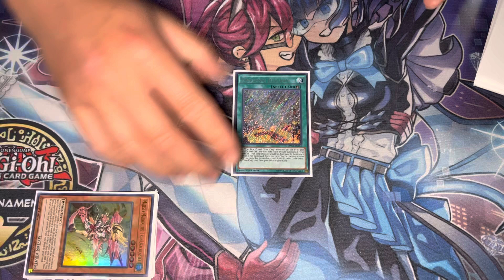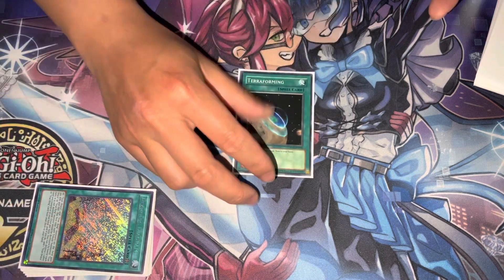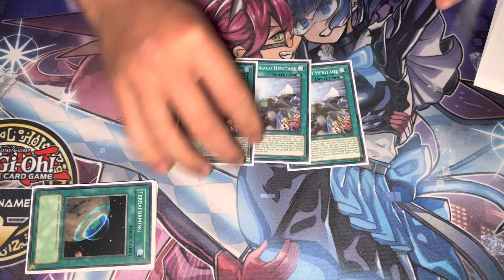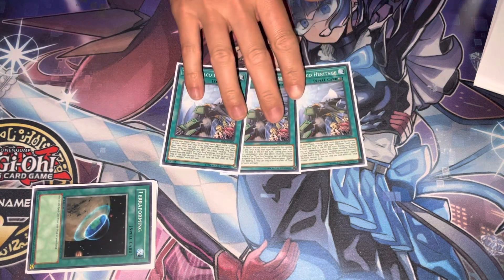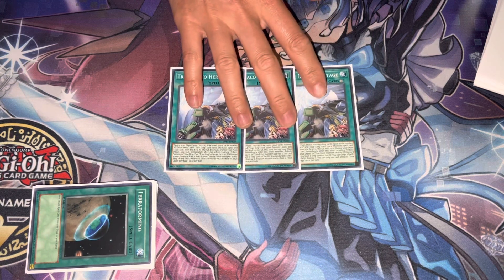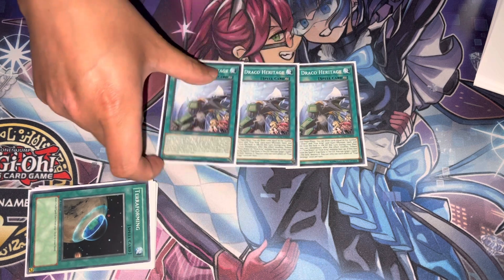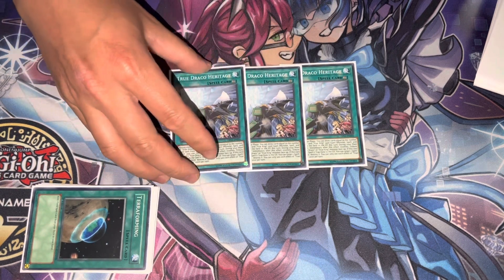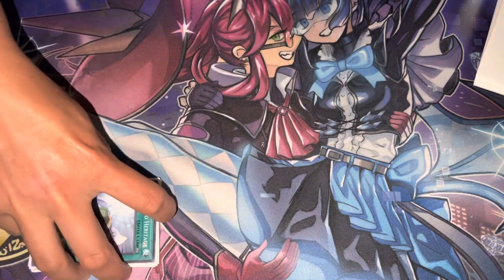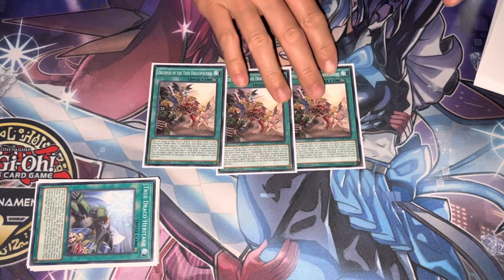For spells, we've got six total. One Draconic Diagram, which searches the entire deck, one Terraforming, and three Heritage. Heritage is the one that draws depending on how many types of True Draco cards get sent from the field to grave that turn. In a mirror match, it will also count your opponent's True Draco cards — back in the day that was very relevant.